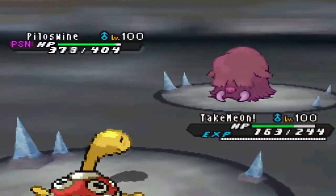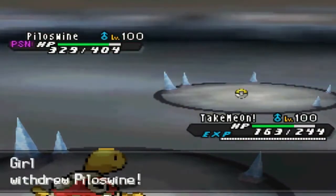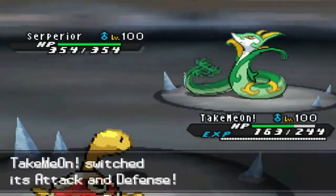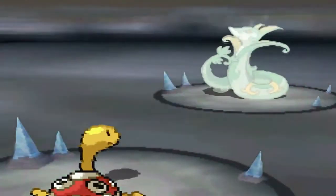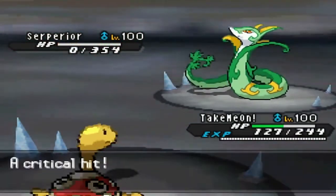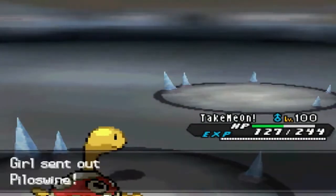He goes for Earthquake so I use Power Trick. He actually switches into Sudowoodo, which is nice because Sudowoodo is likely a special attacker so my special defense is still good. I take the Giga Drain fine and retaliate with Stone Edge — I get a crit but it didn't matter because with 600 attack, Stone Edge knocks out Sudowoodo easily.